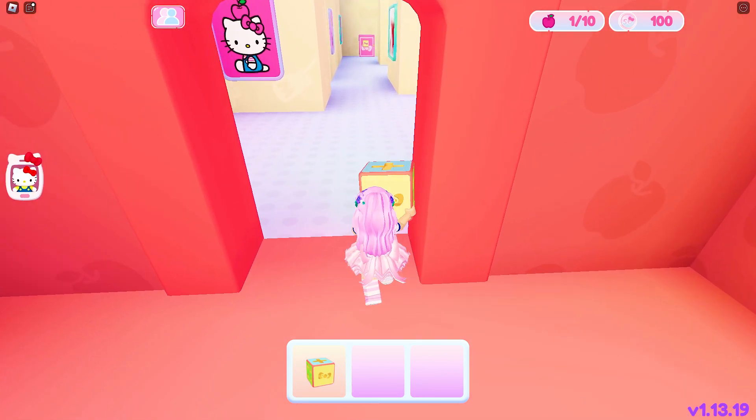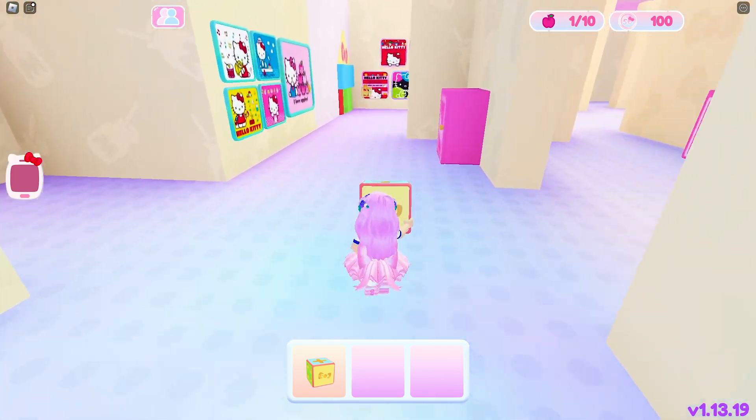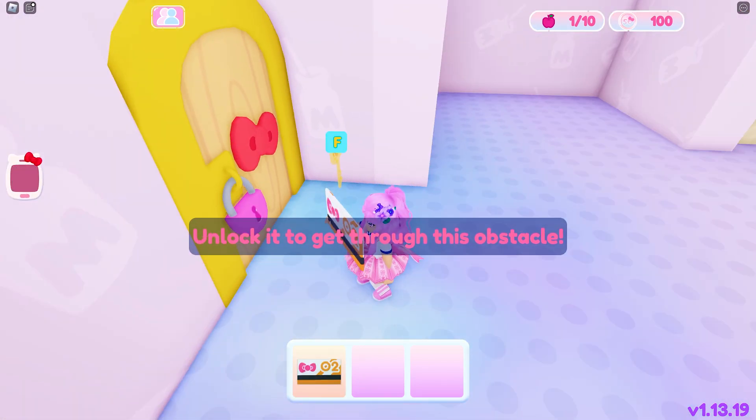Next, we will need to find the door where it is blocked by toys. The map is built like a maze so it can be very confusing at times. Here is the second door. Get this orange card.